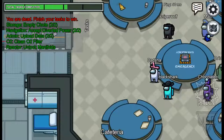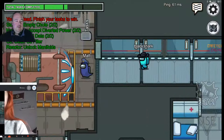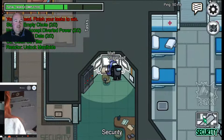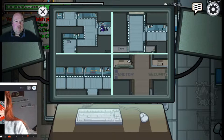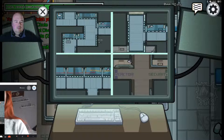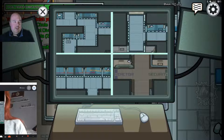Going back to Security to watch the cameras. There's someone there - Purple's running around. Blue just killed Cyan! I can see a ghost on the camera - that's me in Security. Cyan killed me, so Cyan's the imposter!